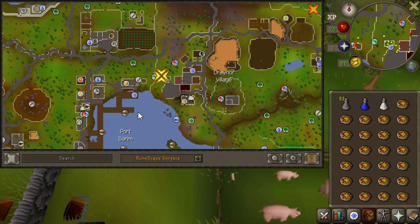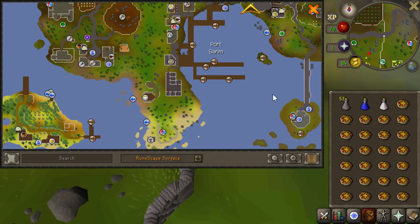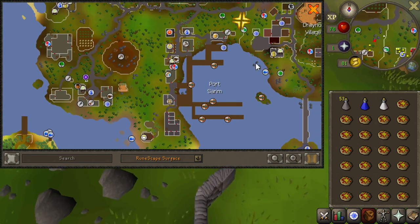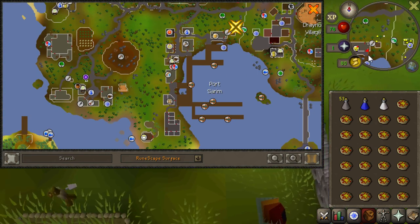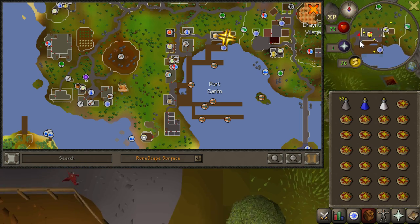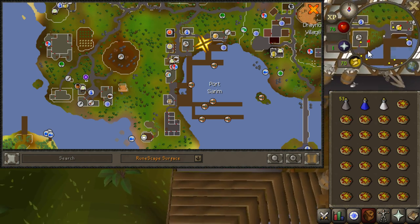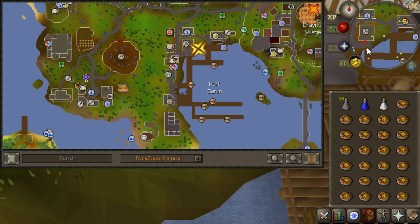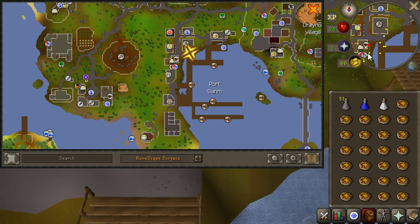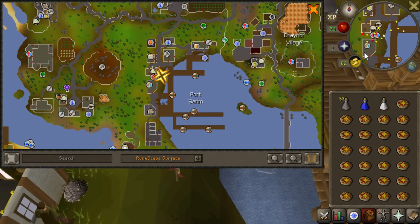Where are we running? We are running down to Mudskipper's Point — all the way down there — and that is where we need to go to kill the Mogers. As I mentioned, they have a max hit of 8. They also have a total HP of 48, though do keep in mind, particularly if you're a level 3 skiller, that they technically have a higher effective HP than 48 because they are going to be regenerating over the course of how long it will actually take you to kill them via recoil.